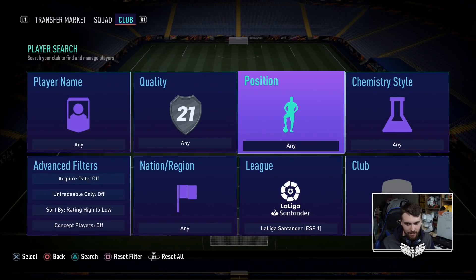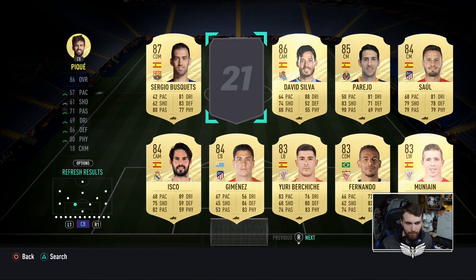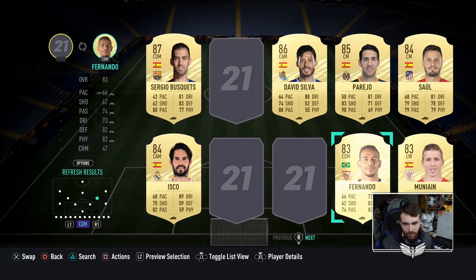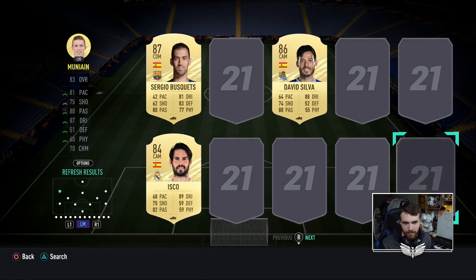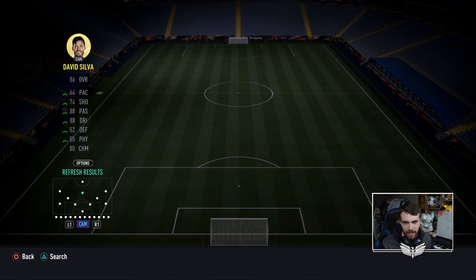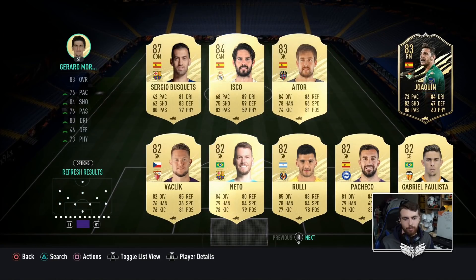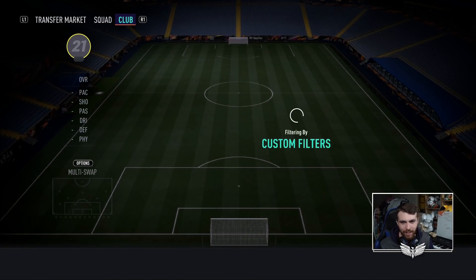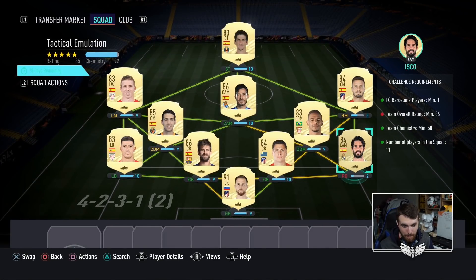Liga Santander — please let me do this right. We need a bar supplier. We need Juri Bacicci at left back. We didn't buy a right back but that's fine. Fernando can go in here, Parejo can go in here, Daul can go over there, Munayin here, David Silva here, and then Gerard Moreno up top. That's an 84. I don't have a right back. Isco — it's an 85. My god, is this expensive.